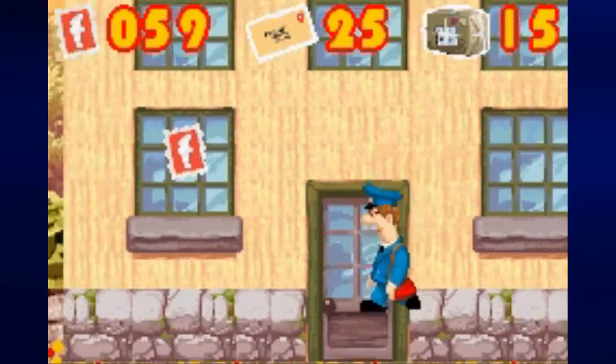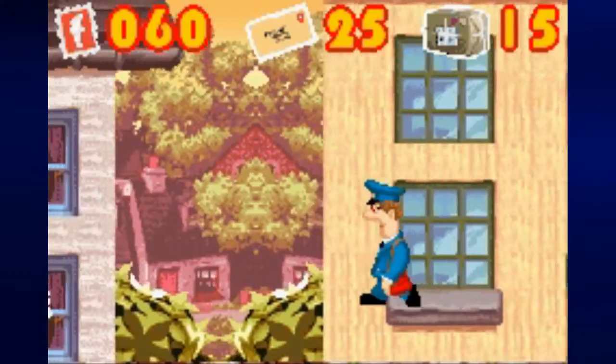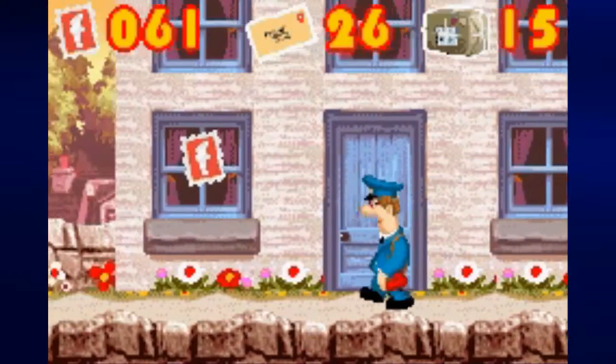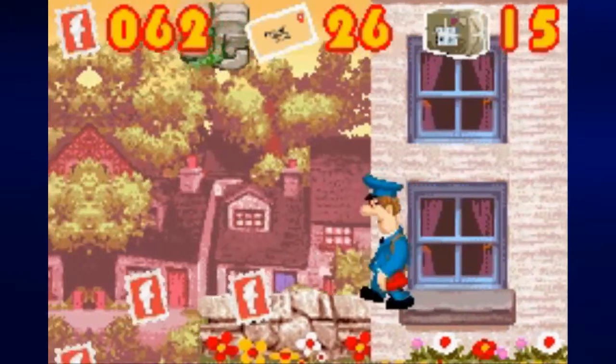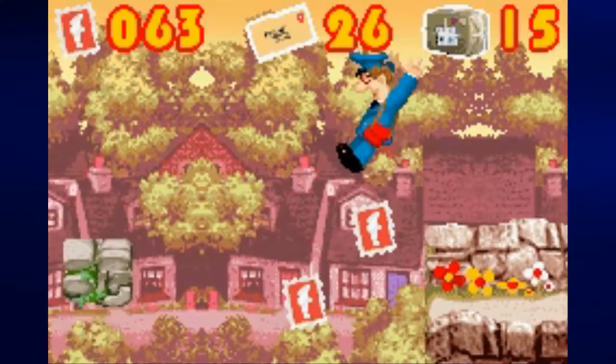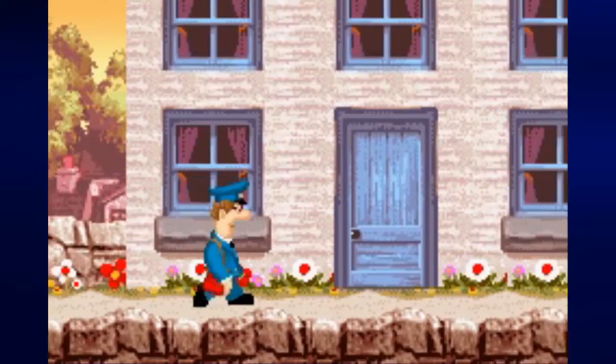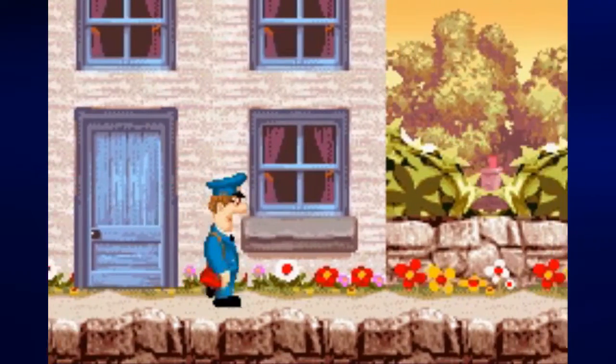Thankfully, moving around and getting everything up there is pretty easy for the most part. And once we land on solid ground again, we're going to go to the left — this is back to where we left off. And that's it, so we might as well just go ahead and head all the way back to the right.